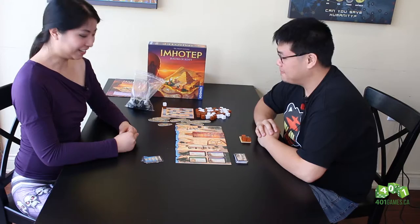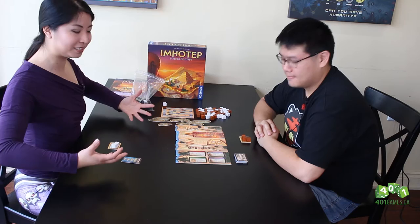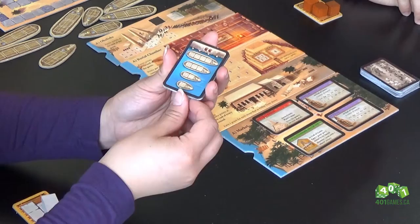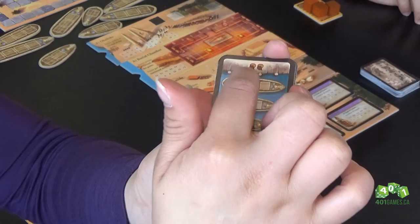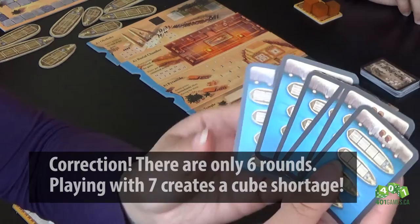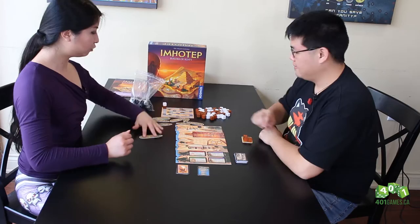Imhotep is a game named after the famous Master Builder of Egypt. We are apprentice builders trying to follow in his footsteps to build the greatness of Egypt. It's a very thematic game. For two players, we are playing with the two-player boat cards, which dictate which boats are in play each round. There are seven rounds in a game, and the game ends when we use all seven cards.